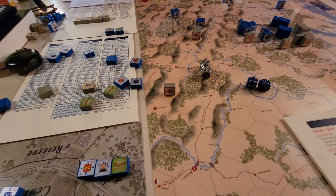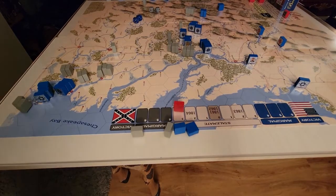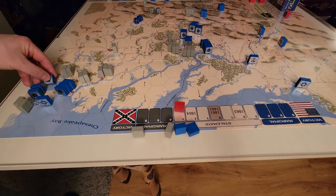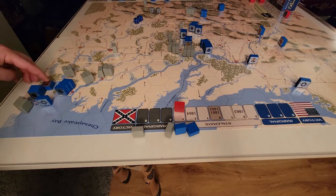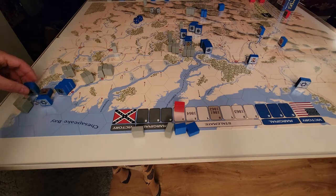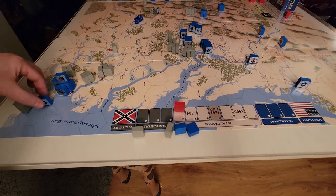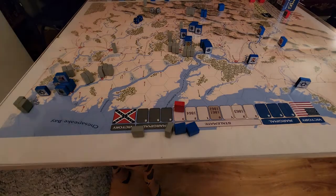Now it's the Union's turn — they have to take a point. I'm going to activate Butler. Butler has a command range of zero, so he can only command the guys in Monroe, which kind of sucks. He can move two guys across the woods. He'll move himself, get down to strength one, and deactivate. So that was a lot of nothing.